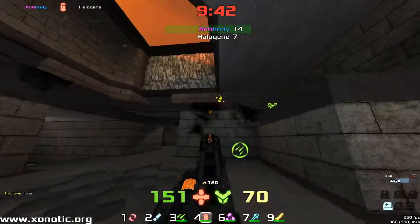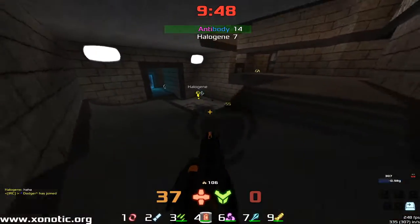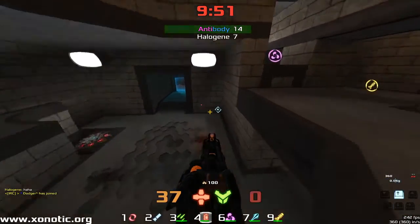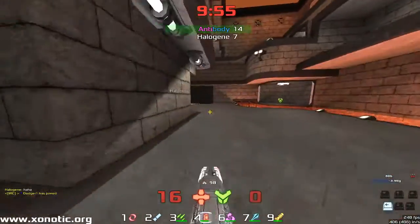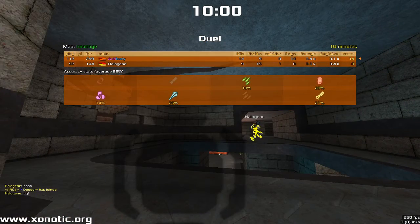I think Halogen realises it's GG now — rushing straight into Antibody, just to have a bit of a fight towards the end. Those players putting in some good shots towards the end, and Antibody's going to take this one. Last-second frag from Halogen, and it is GG. Antibody takes that one 14-8. Very good game between these two. Thank you very much for watching. Thank you Antibody for sending it in. Please send me your demos — I am MX Craven on IRC. Thank you very much for watching, have a good one.